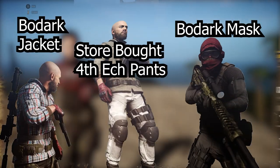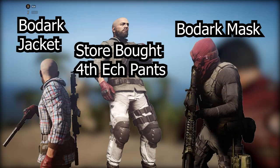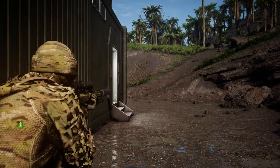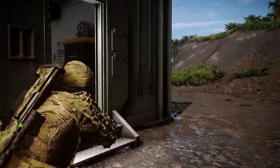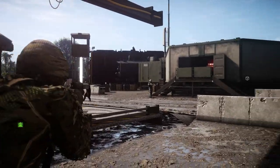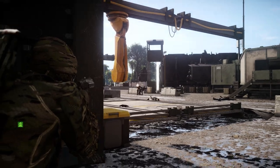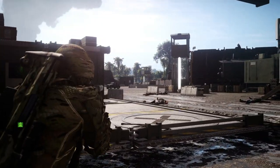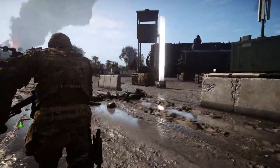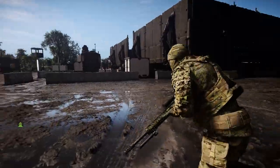I'll throw up a couple more examples here. So on the left we have the Bodark shirt in a flannel color. In the middle we have some store-bought Splinter Cell pants in white, which are usually only black. And on the right there we have the Bodark mask in solid red. Right here on screen you can see a quick mock-up I've made using — I forget the name of it — the half-ghillie top that they brought out recently that only allowed you to have a black under-top. Well as you can see on screen right now I'm rocking a multi-cam monster, just to show a quick example of the kind of things that we'd be able to make if Ubisoft would stop gatekeeping.